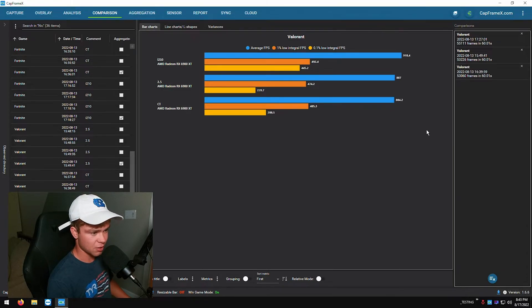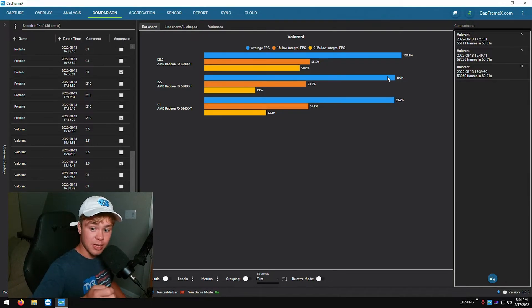And as you can see, once again in Valorant — 54% increase in 0.1%, 85% against the onboard. And about 1% to 3% in the lows and 3% in the minimums. But again, we're talking 900 FPS, so the average increase doesn't really matter.